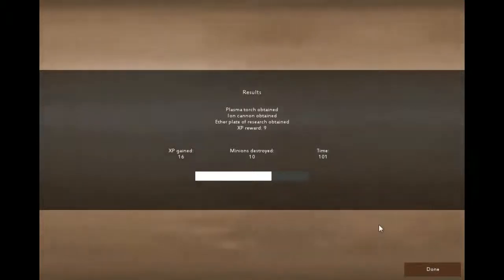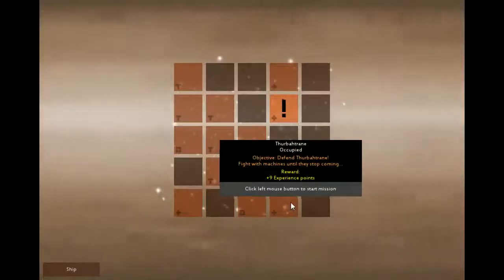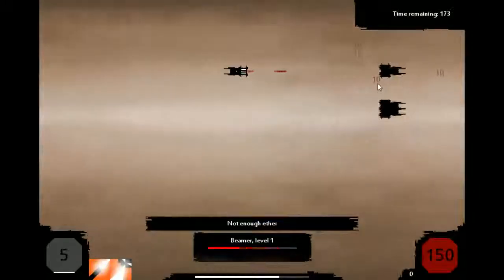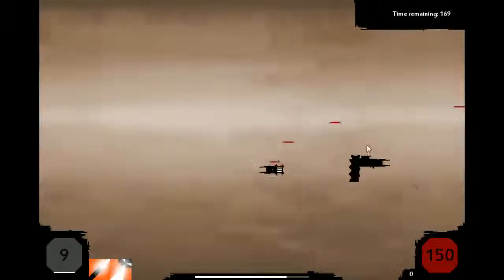There are some RPG elements to this. We get XP. We have the Plasma Torch and the Ion Cannon. And now we can kind of choose where we go and see what the rewards are. You can also see that we have a special power — we have to get Aether by killing things.